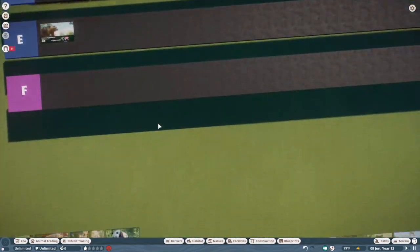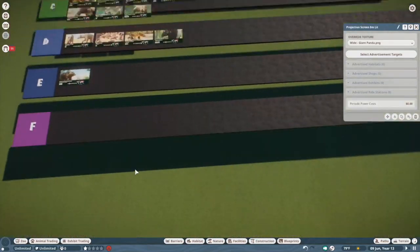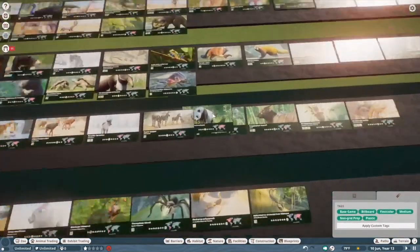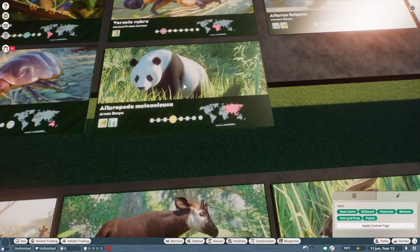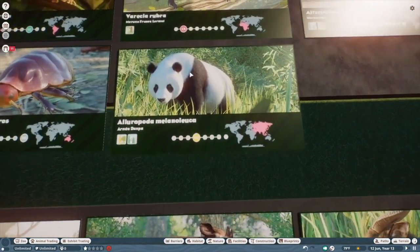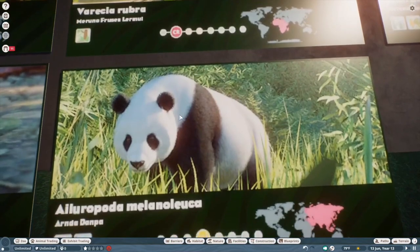Giant panda. I really can't complain with these guys — like the moon bear, they're supposed to be chunky 24/7, so it's not really an issue. But I'm not really over the moon for pandas, so they'll go in A tier.